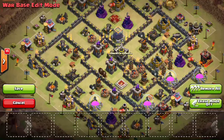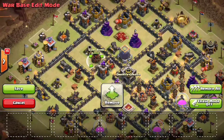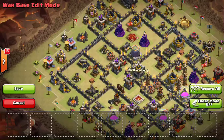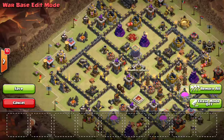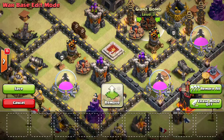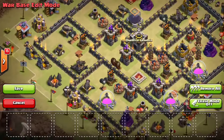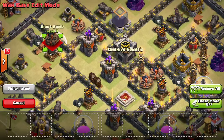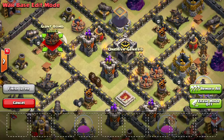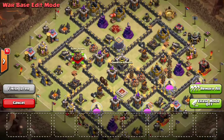For single bombs: if you have a double set, keep the single bombs away from it. Single bombs can be a little closer to the queen — you don't want them in the same compartment, but you can be a little less cautious about placement. The idea is that a kill squad can't get the double set and a single bomb in one sweep — you want them spread out. Also don't put two single bombs too close to each other, because one heal spell can cover both. Keep the giant bombs far enough apart that a heal spell can't cover two of them, and that'll really help defend against hogs.